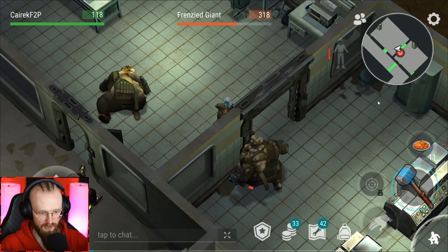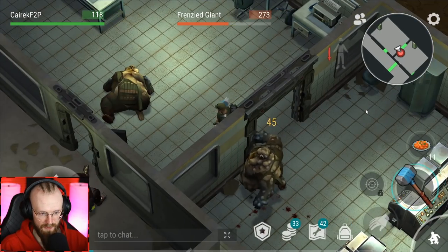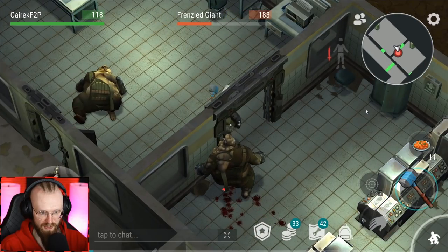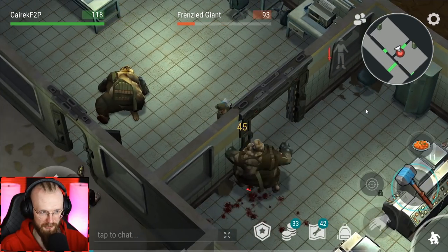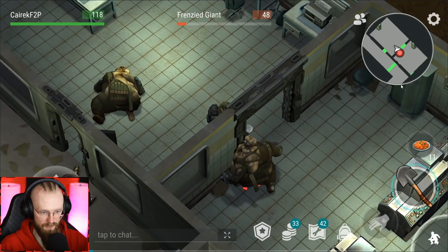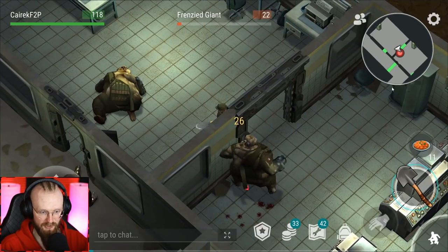I'm gonna get another Skull Crusher and go to the wall-trick. Look at how quickly we're wall-tricking this Frenzy Giant with the Skull Crusher. Let's go — let's get my shovel. I have no idea where we've gotten these shovels — probably from the police department.